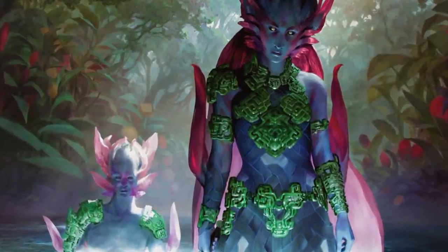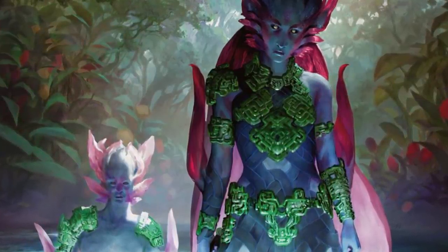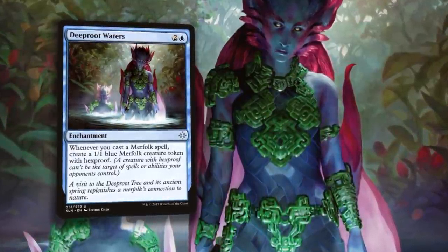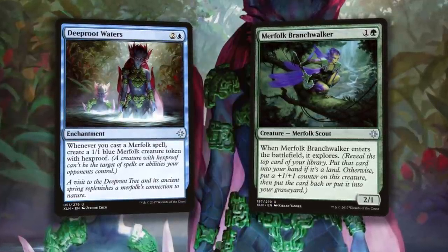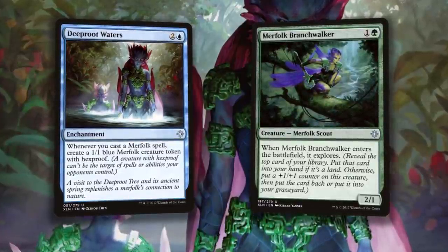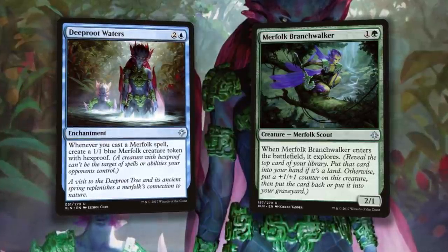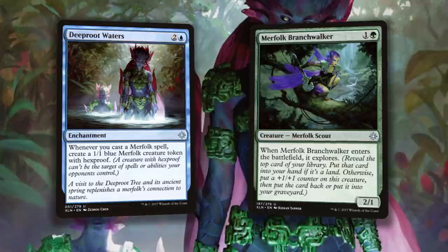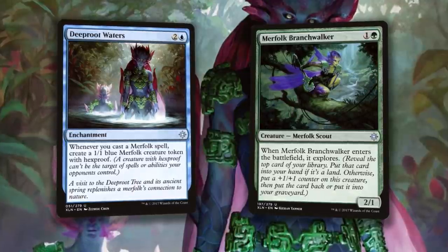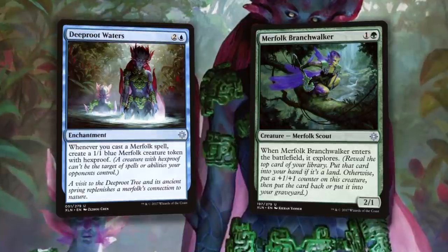If we're looking at a paper deck without the self-imposed restrictions, your deck is going to look relatively similar but with some small additions. Deep Root Waters is great, synergizing with Deep Root Elite, River Sneak, and Kumena. Merfolk Branchwalker becomes a three-of instantly — with the powerful explorer mechanic it will come down with counters on it more often than not. We're moving to an even lower curve, cutting down to 19 lands, since this version eliminates everything that costs more than three mana — an even leaner fish onslaught with plenty of resilience and power. You can see the link to this budget paper merfolk deck in the description; it'll cost you less than $50 and is pretty dang competitive.